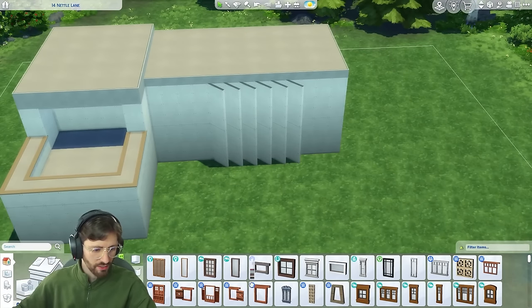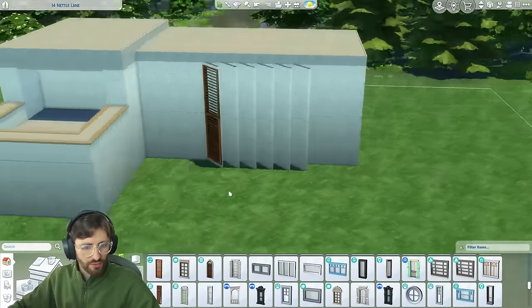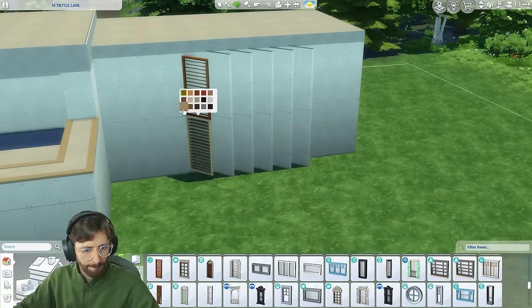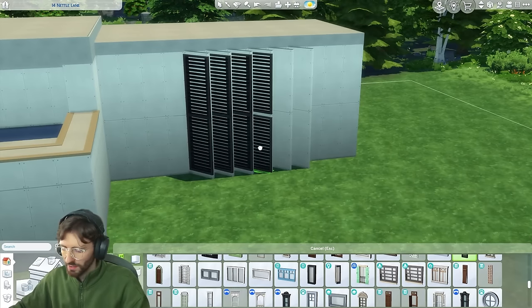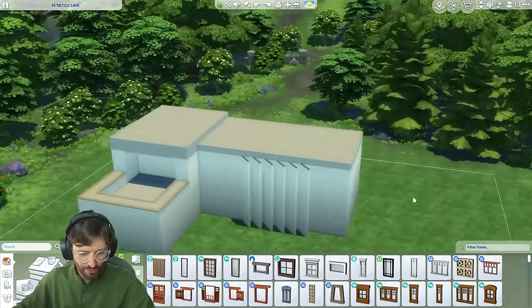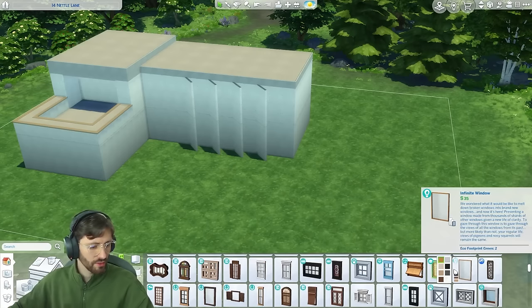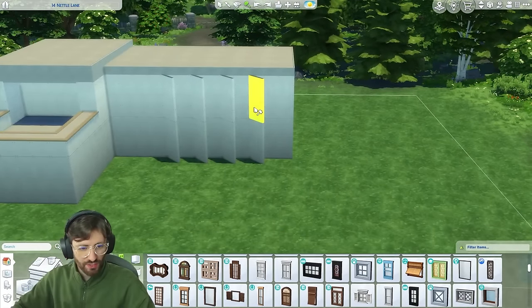I'm thinking of those island living windows. If we raise them up and then delete the walls, this is what they look like. Maybe the black could look interesting. I'm not sure how much I'm liking this, but let's trust the process and see where it takes us. Weirdly, I think I like it better without the windows there. Let's try the eco lifestyle windows. I don't like how any of that looked — I'm just going to scratch this idea.